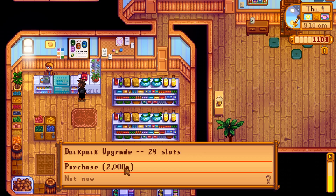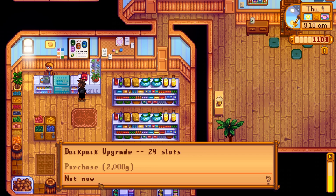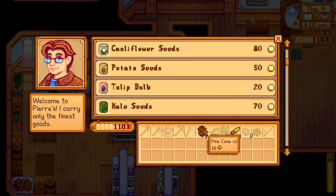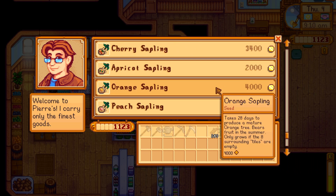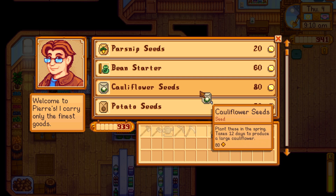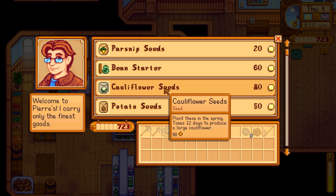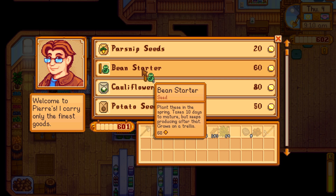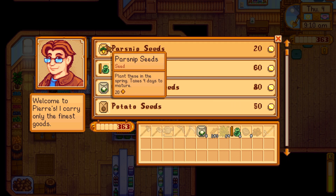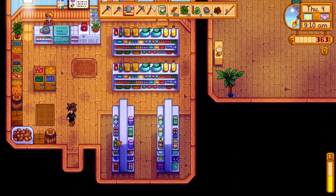Backpack — 2,000 G's for our 24-slot backpack upgrade. Knew that 500 wouldn't be enough. Well, that's 1,103 — can't afford that right now. Maybe I'll buy some seeds and sell off some of this unwanted stuff. I'm gonna plant some cauliflower, and let's try out some beans — they grow on trellises, so that sounds interesting. Let's grow six of those. That looks good for now. I'll run that back to the farm and plant those.